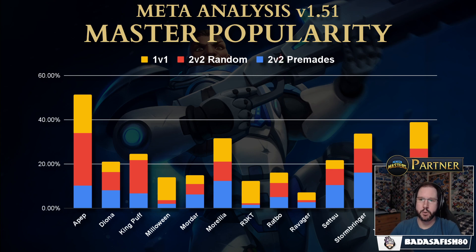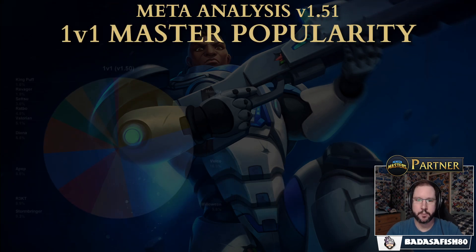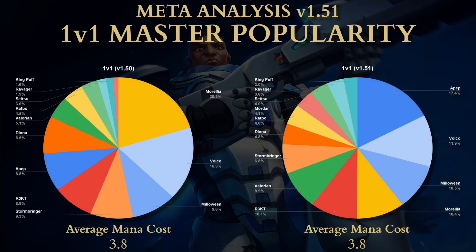APEP is overall the most played master. Looking at 1v1 specifically: the pie chart on the left is last season 1.5, and the one on the right is this season 1.51. Morelia was previously the most played master in solos, but she's dropped down a lot. APEP has gone from being the 6th played master to being the first.